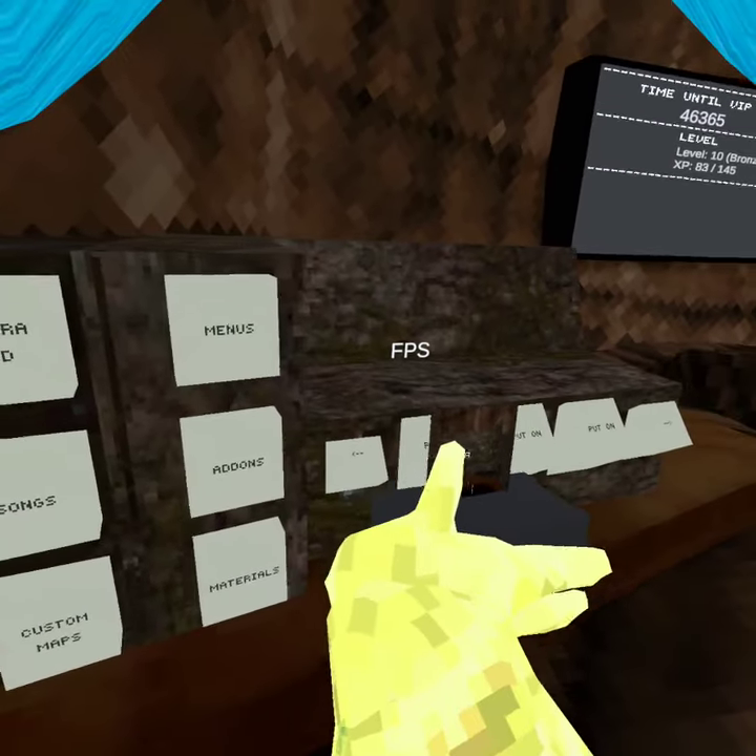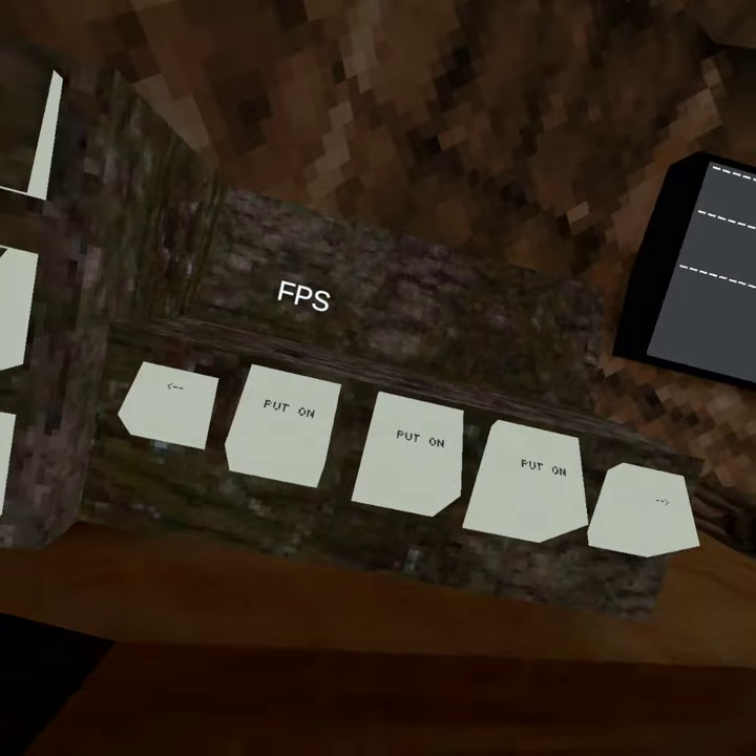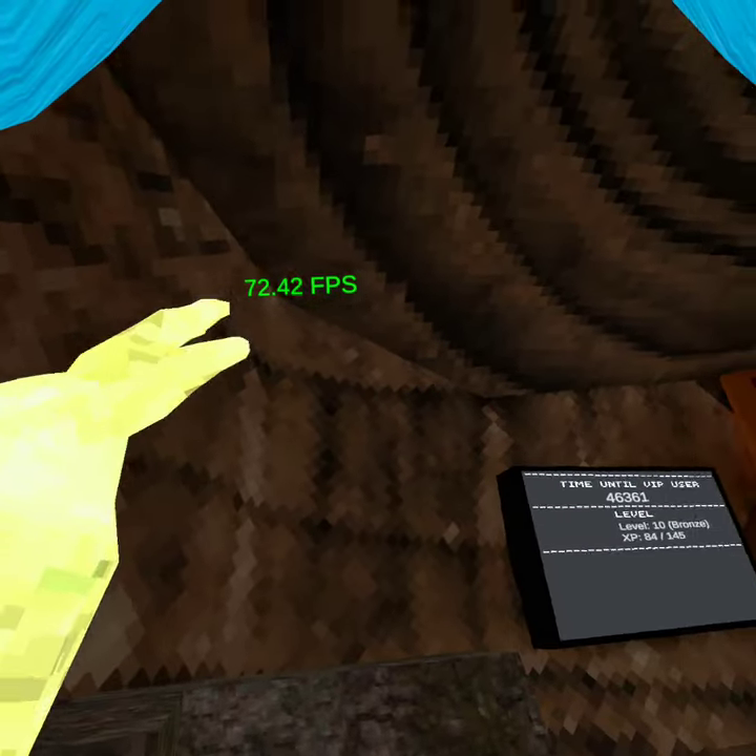So we also have more menus, such as I-Rock menu, Stupid menu, and the Comp client. For add-ons, we just have FPS, which just shows the FPS thing up there.